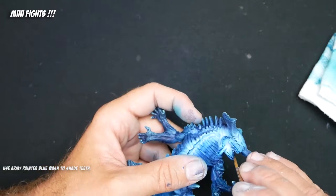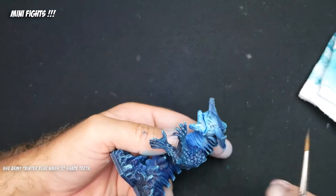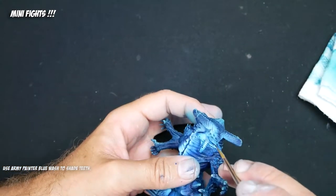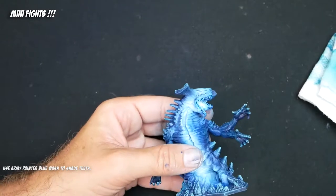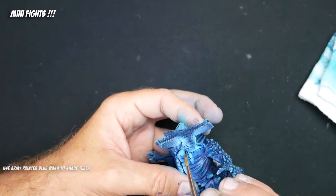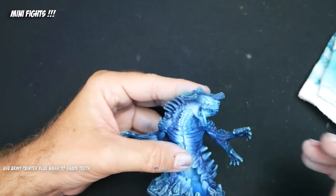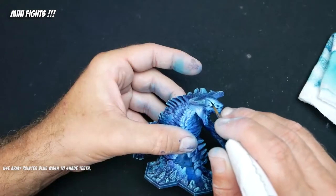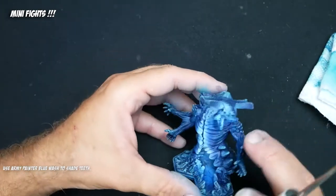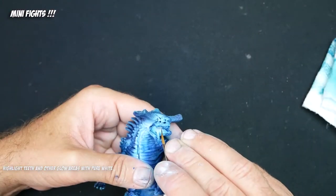Now you can see where the teeth are in his crazy four-jawed mouth. It puts our teeth detail back, and that's key. We're also going to run it into his — I'm not sure the Outsider actually has eyes. I think they might be like olfactory openings, like it's his nose. So we're going to put some of that blue wash in there to redefine the shadows.